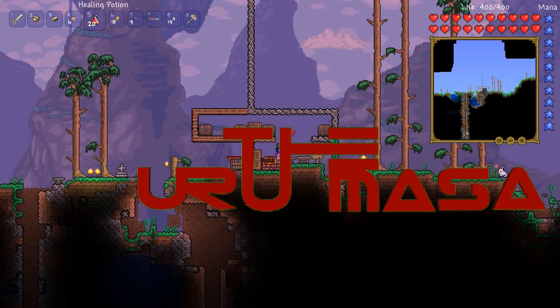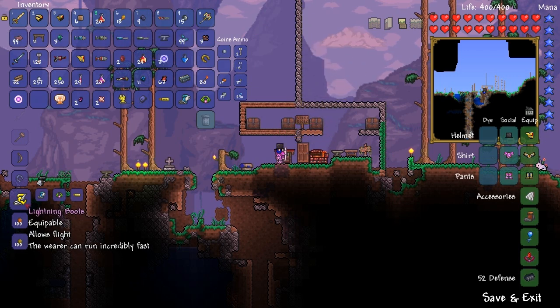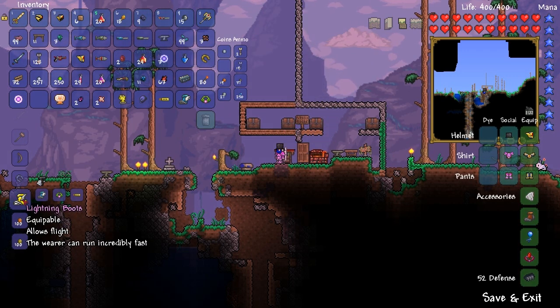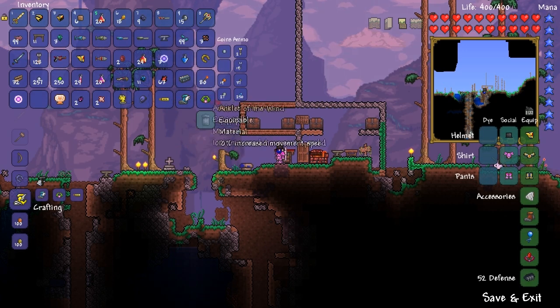Hey guys, what's up, welcome back to Terraria 1.2. In this video we shall be making the lightning boots. In order to make these, you need the aglet, you need the spectre boots, and you need the anklet of the wind.